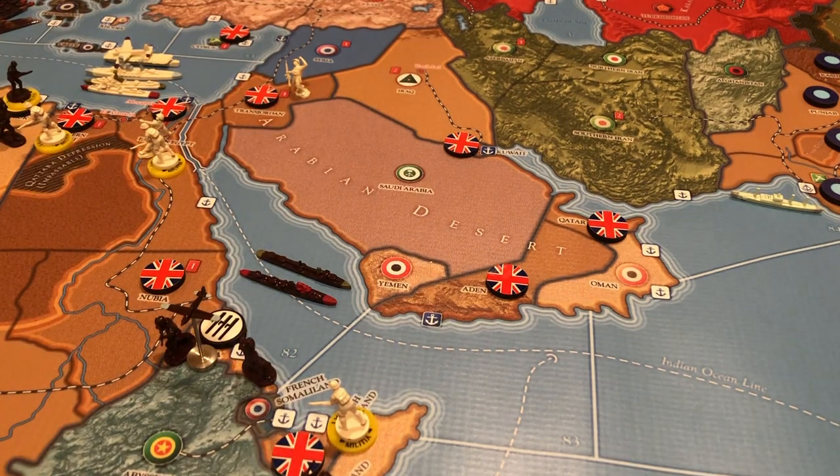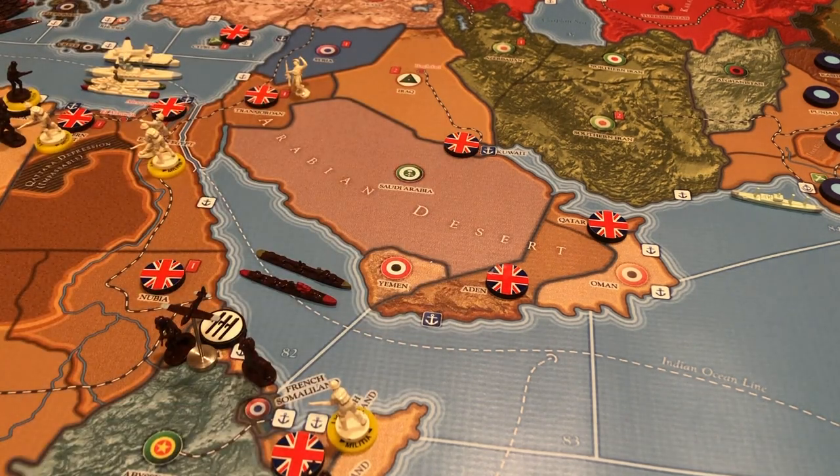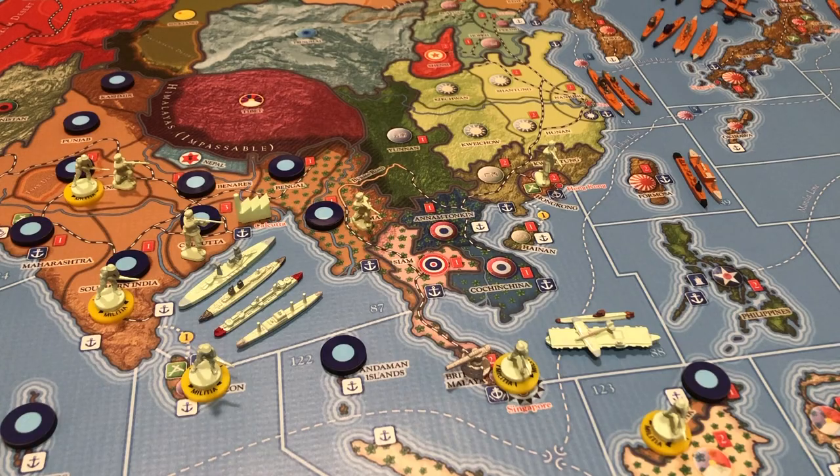One last thing for Great Britain before we head over to the Pacific: don't forget that Aden is both a victory point for you and some wartime bonus income for the FEC. Drop a militia or two in here just to deter the Italians from trying anything. Leaving it completely undefended is not a great idea because they can just walk in. Just keep an eye on Aden — it'll probably be difficult to get back if you lose it.